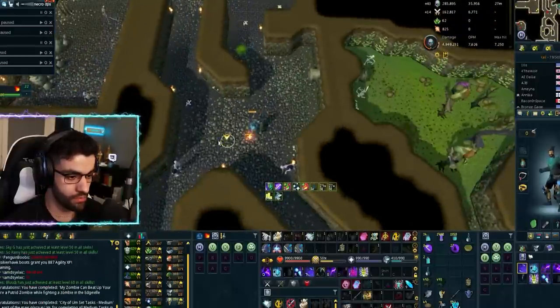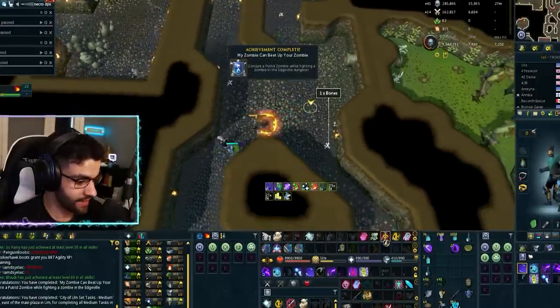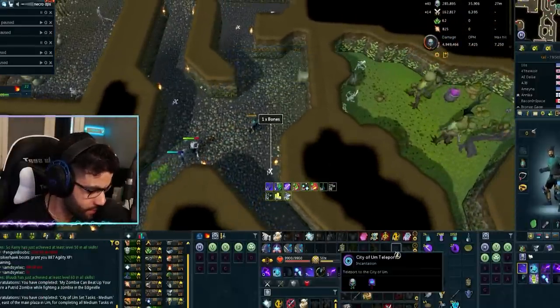For Task 9, you need to conjure a zombie while fighting something in the Edgeville dungeon. This requires the third tier talent on the talent tree.